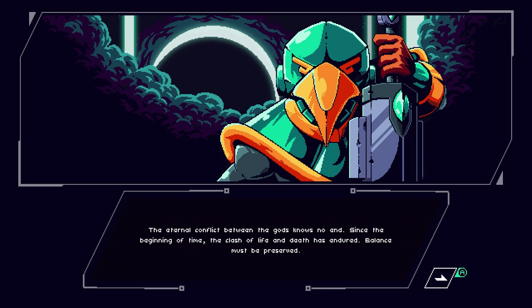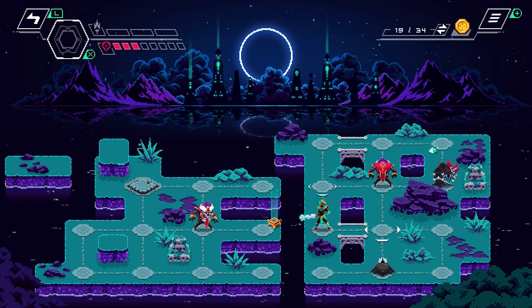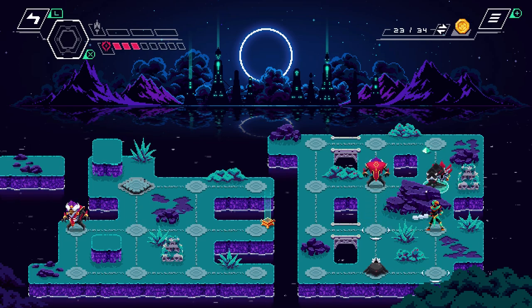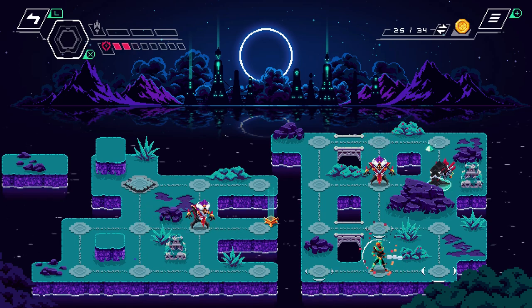Story is relatively minimalistic — a few slides of text to open the game and also to close. It's a fine enough setting, establishing this location and our role in this world. The concept is this: gods are at war, an eternal war, and we must preserve balance. There are two sides in this battle — a goddess of life and a god of death.